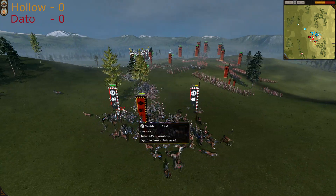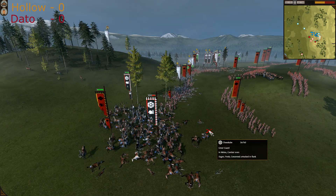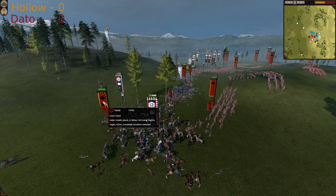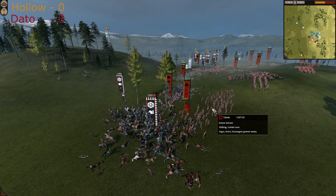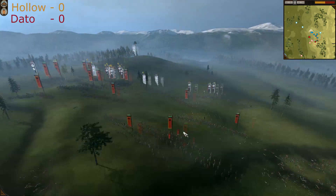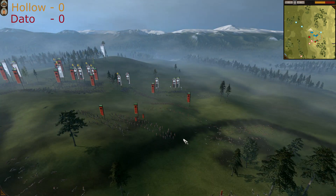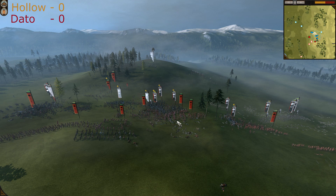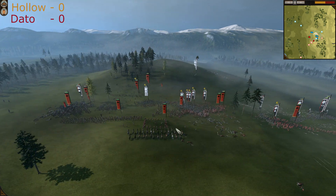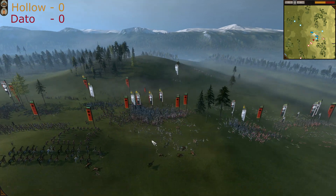The second charge goes into the rear of his own units — that's why it didn't get any good results. Units are losing, Katana Samurais are going to help the cavalry units, and step by step Chosokabe warriors are wavering and trying to retreat. The Ashigaru numbers are doing their job, surrounding the Chosokabe elite warriors.